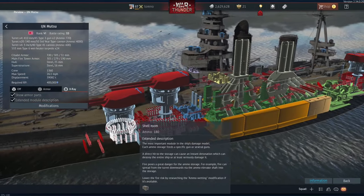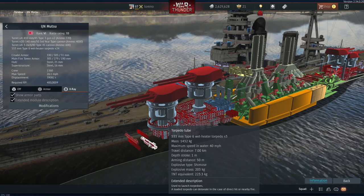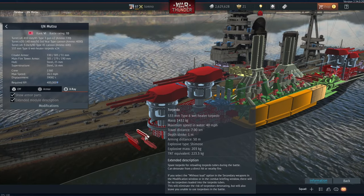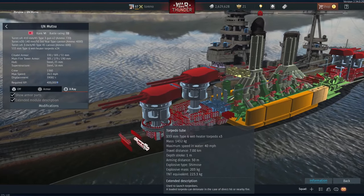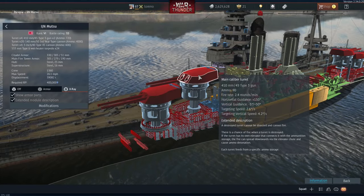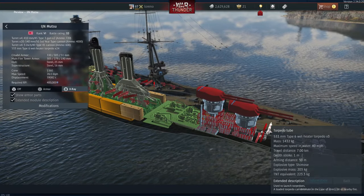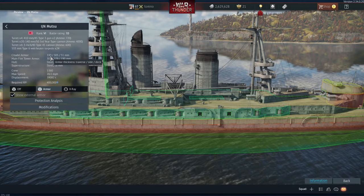We also have a bunch of torpedoes — battleships just seem to carry these. They only have a max range of 7 kilometers, so you're really only likely to use them if you somehow get into a knife fight with enemies. Your secondary armament and main guns should be able to deal with threats at that range anyway. There are also some more torpedoes at the rear.